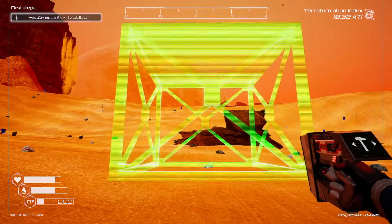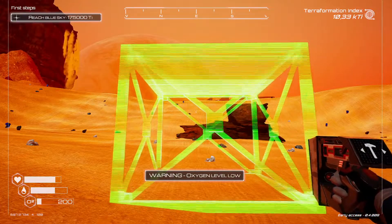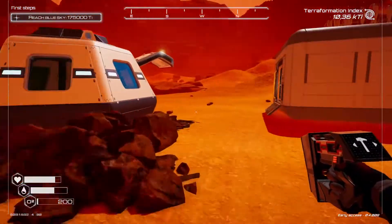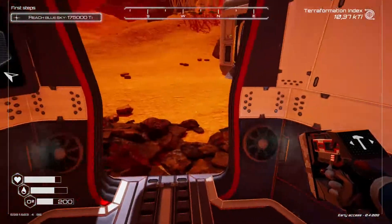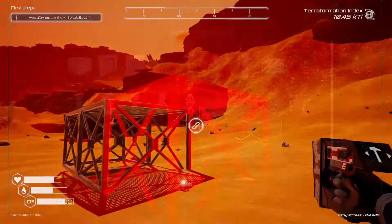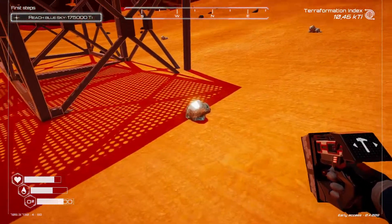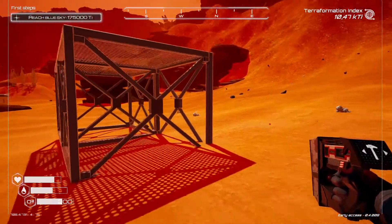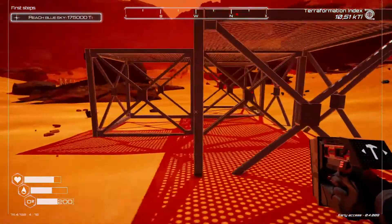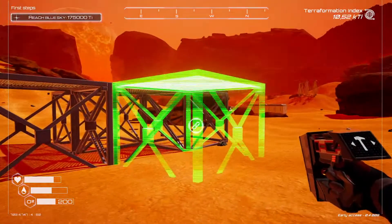This game has great atmosphere and all that, but I have some problems with the way building works. Our oxygen is low again — I mean I have 200 oxygen, it's not critical. My computer is a wuss. That foundation is totally floating. Maybe it's because there's ores there — let me try removing that. It still looks like it's floating over in that corner, but I guess we have to overlook that.